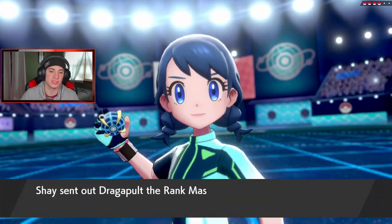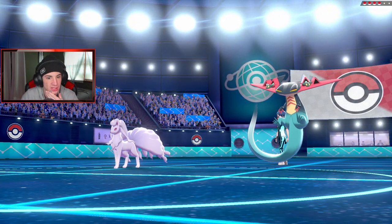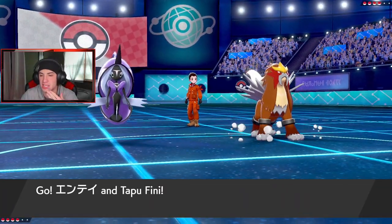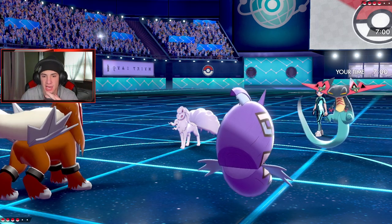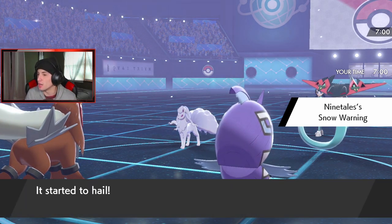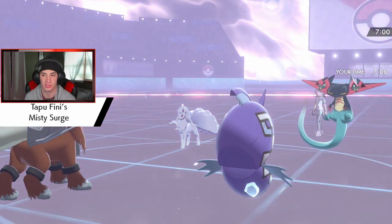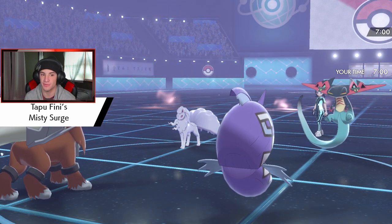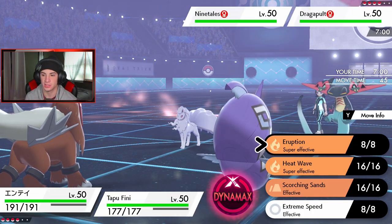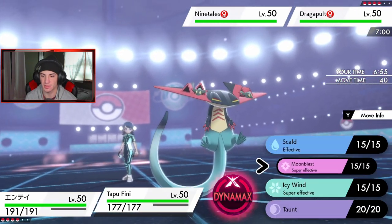He goes into Polteageist and Ninetales. They can get out here — I can just drop a Heat Wave or an Eruption, whichever one I want. I think I just drop a Heat Wave. I don't think he takes out my Entei. I have Tapu Fini here too so that poses a huge threat. I might go for an Icy Wind or throw out a Moonblast. We got the Misty Surge rolling — I'm definitely gonna drop a Heat Wave.